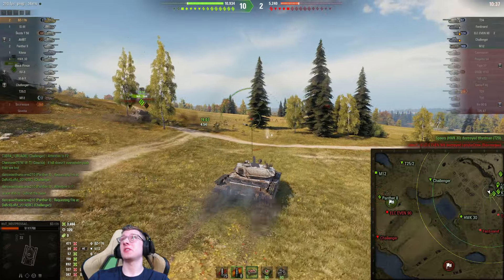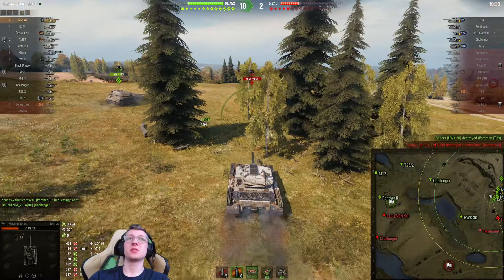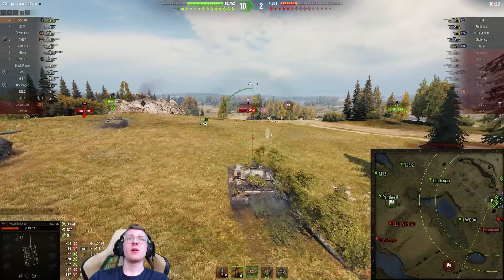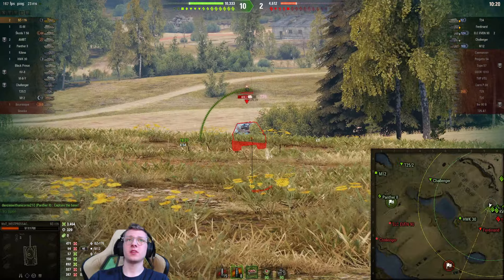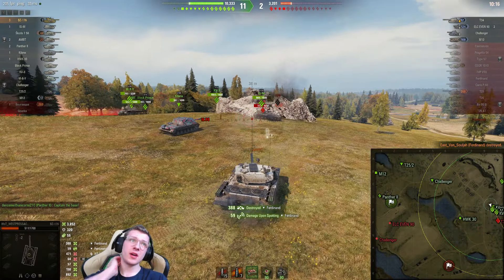We still have plenty of health to take a shot from the T34. At this point I'm kind of hoping we can just nuke the T34 for about half his health. We also have the Ferdinand over here — interesting. The Ferdinand might be a pretty easy pen. Let's see if we can get the Ferdinand first. Let's aim it on the Ferdinand's lower plate — well, doesn't really matter, dude got nuked anyway.